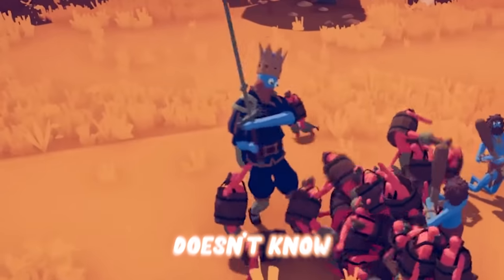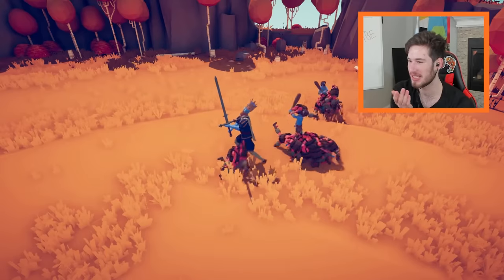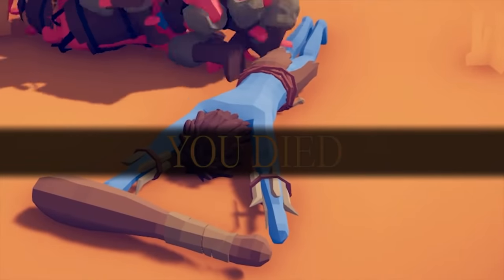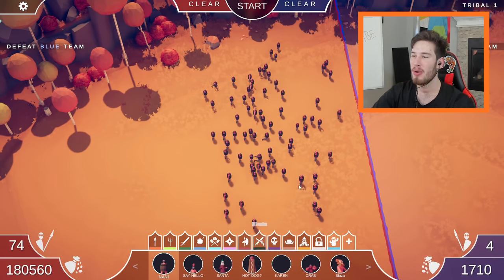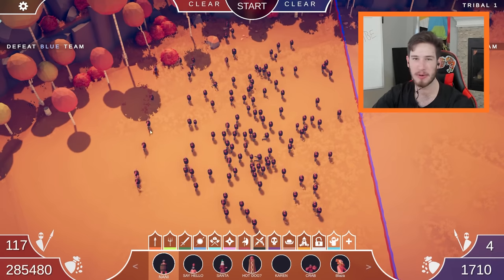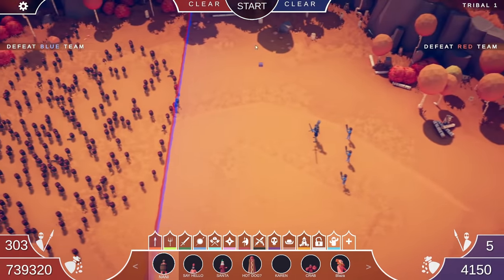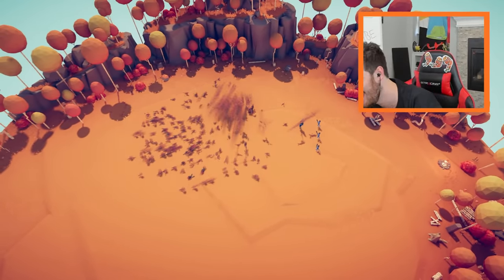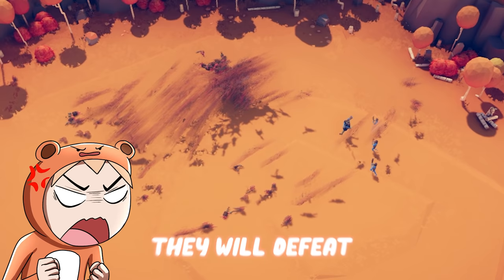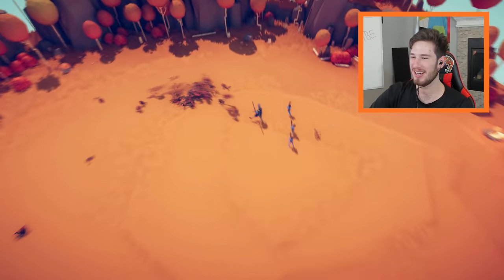What if we put hundreds of them versus the king? The king doesn't know what to do - there's so many of them! They finally took out one person but I need more. What's the point of buying a really expensive PC if you can't do this? Let's get 300. My FPS are starting to feel this. Poor king - frame by frame they will defeat him.